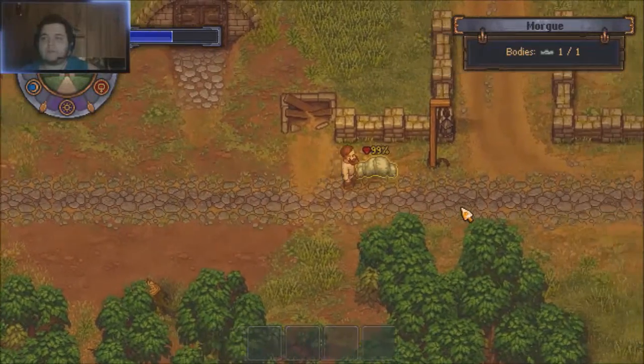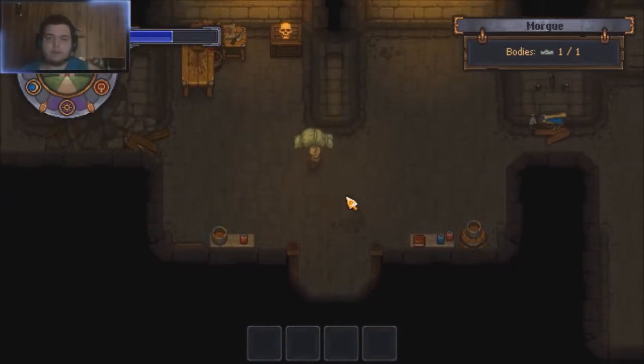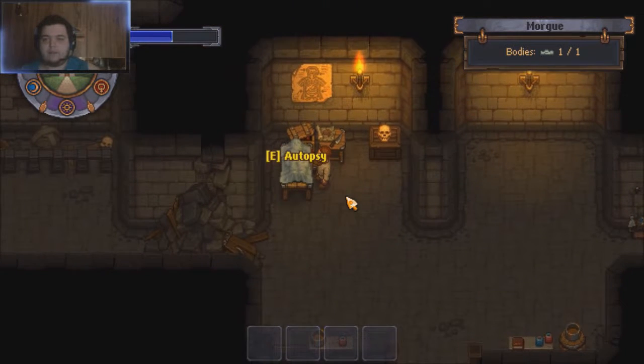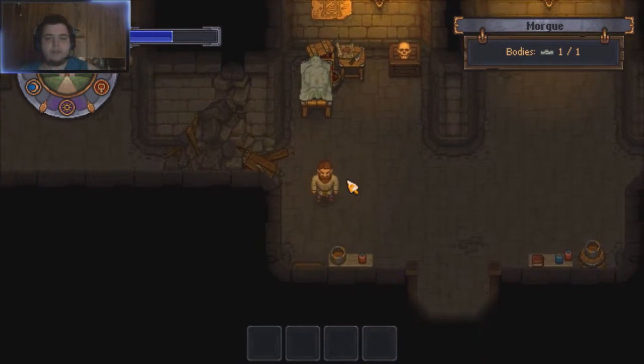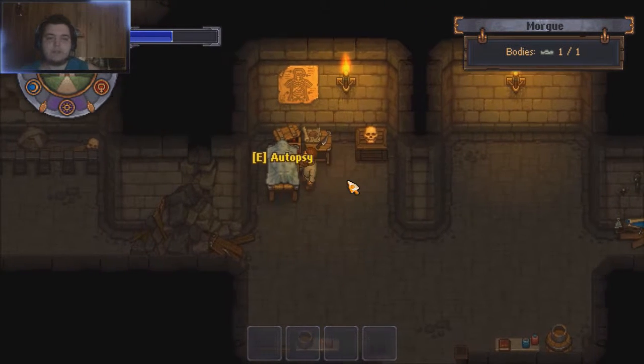A body just came up — perfect timing. Whenever the bell rings indicating a body, you want to get it on the autopsy table immediately. While the body is on the autopsy table it does not decompose — it does not lose percentage.